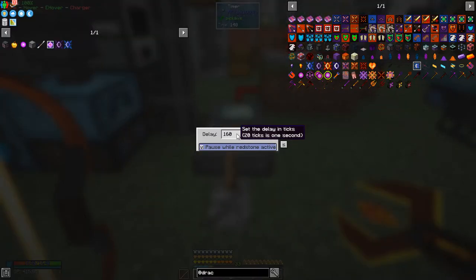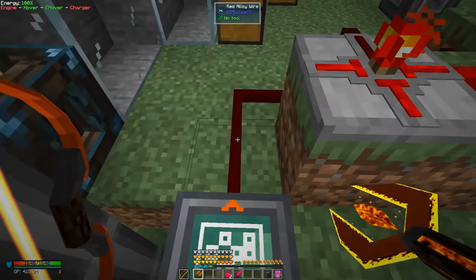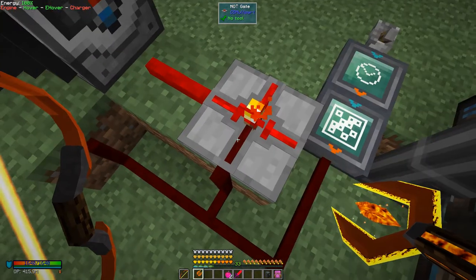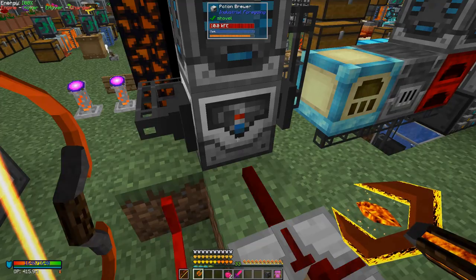How do we do the timings? Here we have a timer module from RF Tools set to a delay of 160, which represents eight seconds. And here I have a sequencer — all I'm doing is basically turning it on for a period of time and then off for the rest. This is the pulse that extracts the items. The sequencer runs in run-once mode — it gets a pulse and runs the sequence. That allows the exporter to be powered for a period of time. I've also got a not gate here from Project Red — quite nice because you can have multiple outputs, with a redstone wire going to the potion brewer.